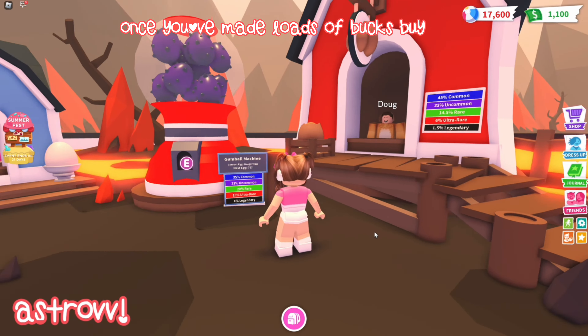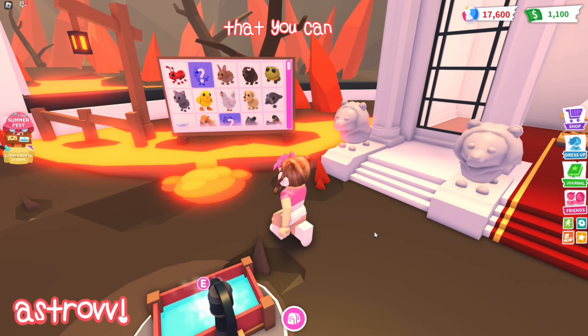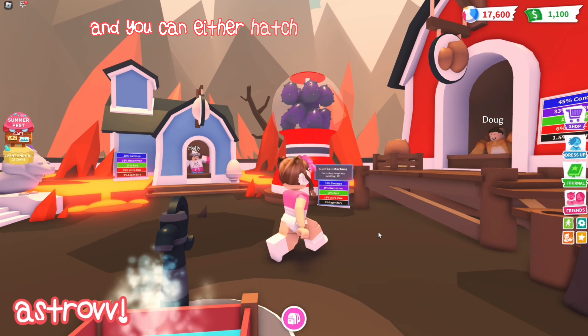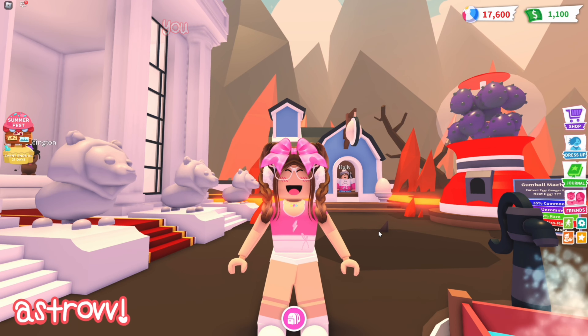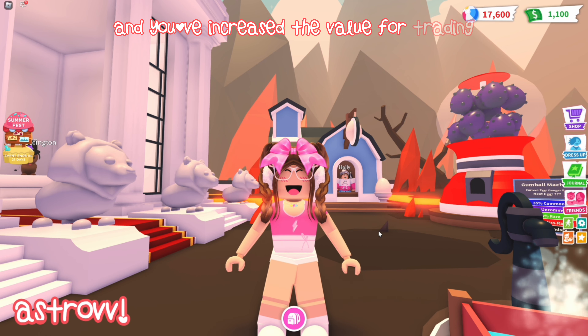Once you've made loads of bucks, buy eggs. Eggs are one of the main and easiest ways to gain pets that you can use. The more eggs you hatch, the more pets you have, and you can either hatch enough to make a neon or trade the same value pets for four of the same pets. For example, you could trade a mouse for an ant or a robot for a corgi. Make them into neons and you've increased the value for trading.